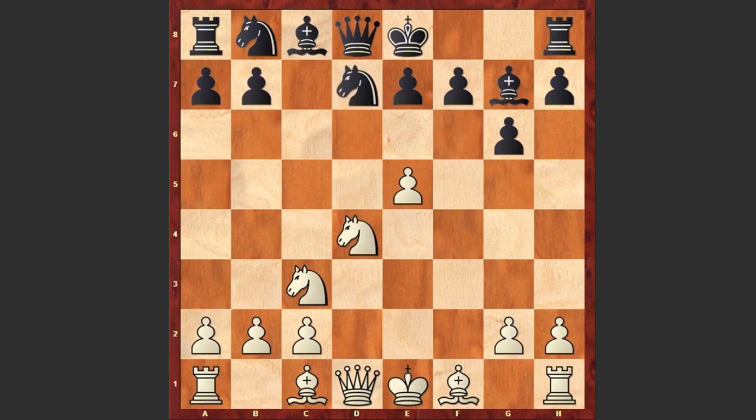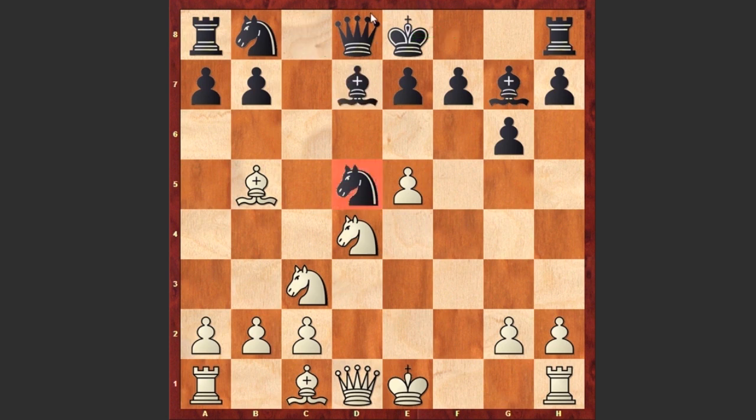It was better to place the knight on d7, though after e6, Ne5, exf7 check, Nxf7, Bb5 check, white still has a slight advantage. But instead after fxe5 we see Nd5, and after Bb5 check it turns out that black is forced to move his king. Otherwise if you play Bd7, the knight is no longer protected by the queen and white can capture on d5. That's why after Bb5 check, black is forced to make this unpleasant choice and move the king.